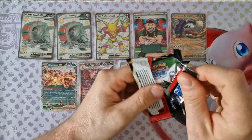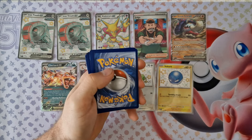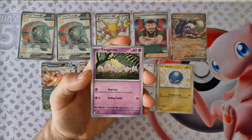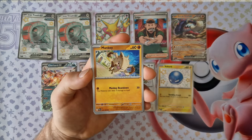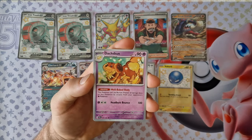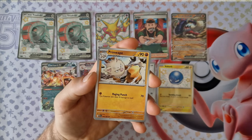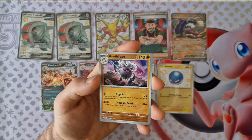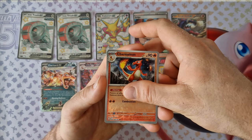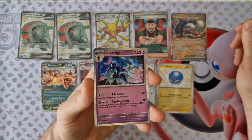Last booster for today. Energy, Exeggutor, Monkey, Fletchling, Pikachu, Dashmun, Nemona's Backpack, Primate, Primate — no. Charm alone. Last card for this video today: Chowrage Holo.